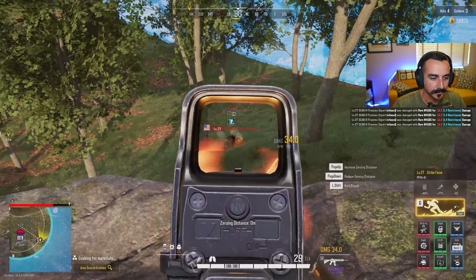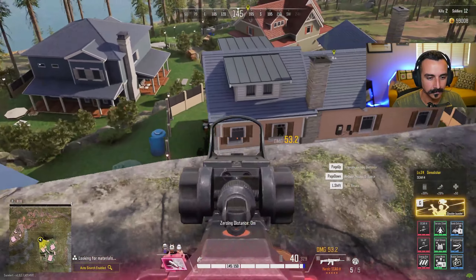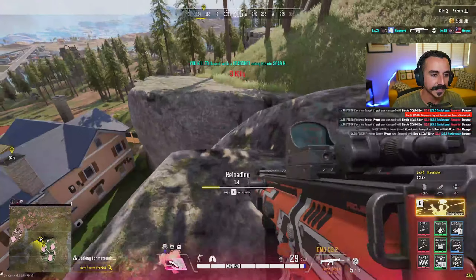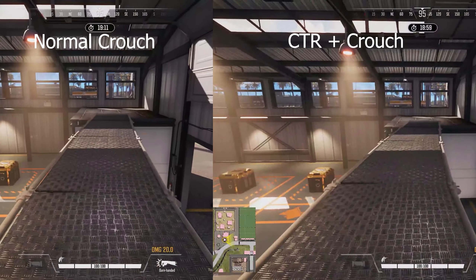This is a very situational tip and you may not use it often, but it's better to have it and not need it — because you never know when you have to go full Assassin's Creed on some dude and go for the stealth kill. Here's an example of crouching at normal speed versus the stealth crouch.